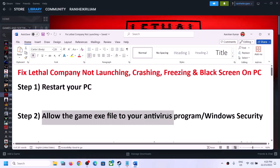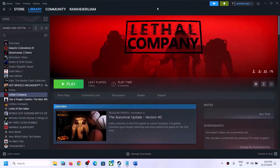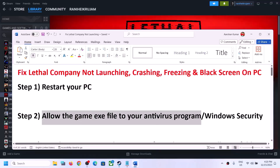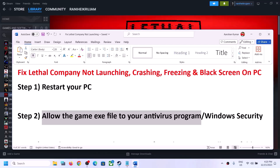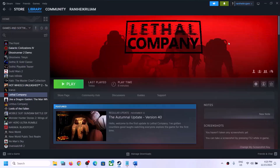The next step is to allow the game exe file to your antivirus program. If you have any third-party antivirus, just make sure you allow the game exe file. If you have antivirus like Avast, Norton, Bitdefender, McAfee, or whichever antivirus program you have, just allow the game exe file.